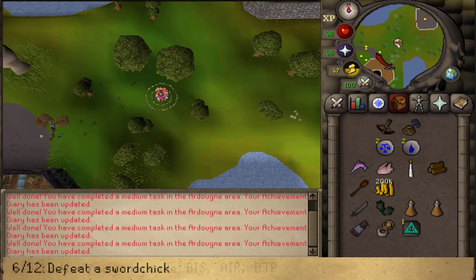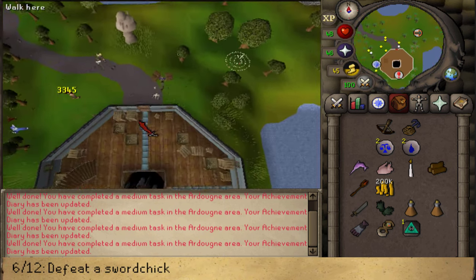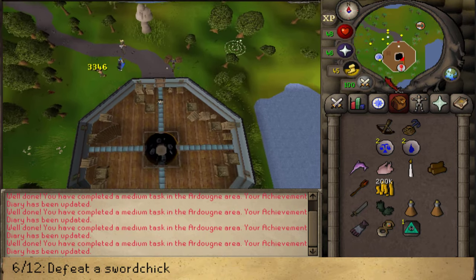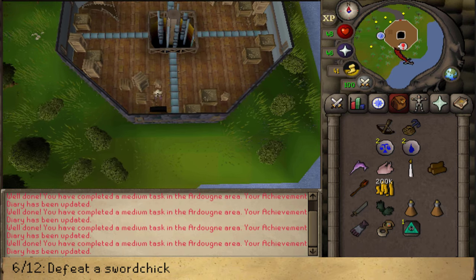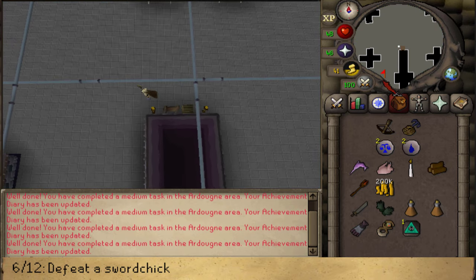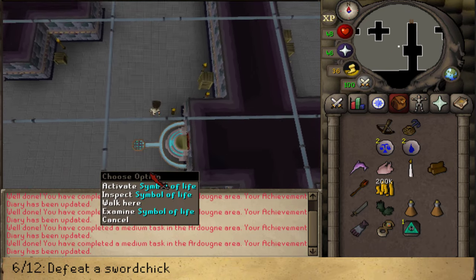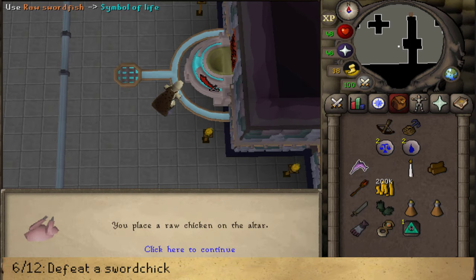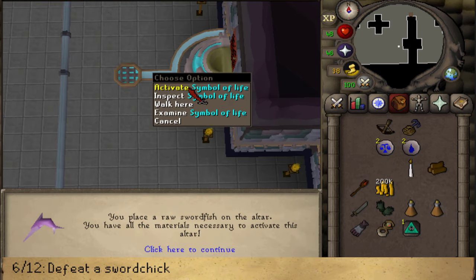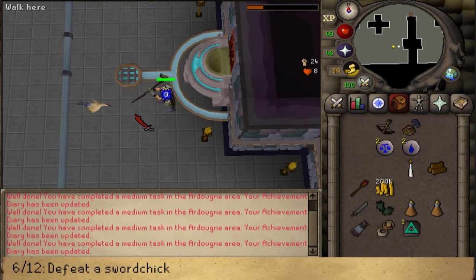Enter the Tower of Life just next to you. Go south to the dungeon sign and climb down the trapdoor. Go south-west — just south-west of the ladder you will find a Symbol of Life. Use your raw chicken on it as well as some raw swordfish, then activate it, and that should spawn a Sword Chick. Defeat it.